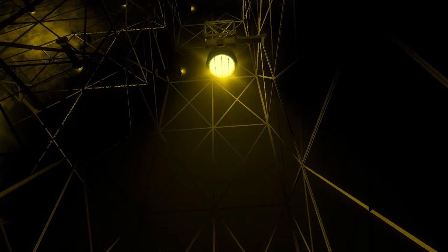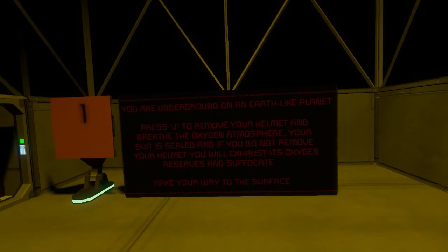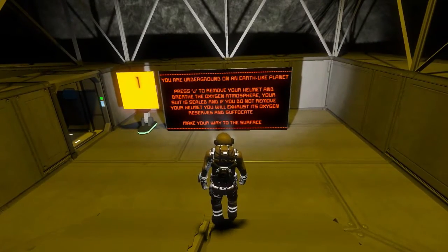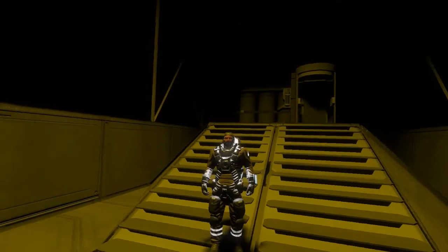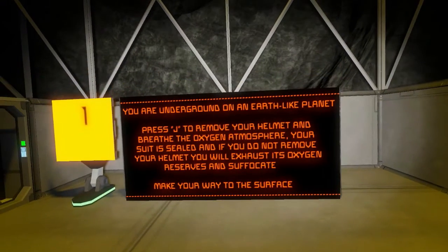All right everyone, here we are underground. You're underground on an Earth-like planet. Press J to remove your helmet and breathe the oxygen atmosphere. You can see we got our helmet on. Turn on the lights here and hit J. Your suit is sealed, and if you do not remove your helmet, you'll exhaust its oxygen reserves and suffocate.